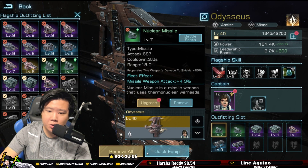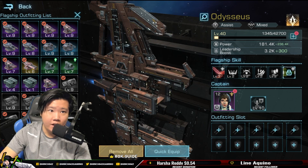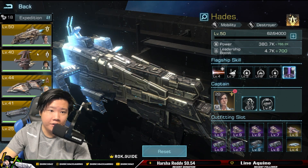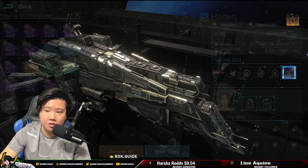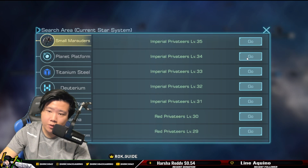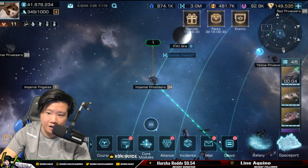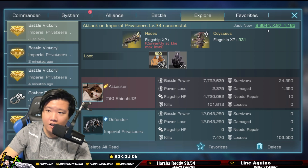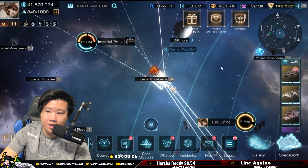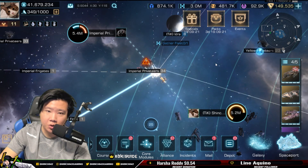We're going to quickly remove everything — I don't have all the equipment here — and do some really good testing. We're going to try to defeat this level 34 without any gear. I know I can defeat the level 34 because I've just killed it, so we're going to see how much difference removing the gear makes.